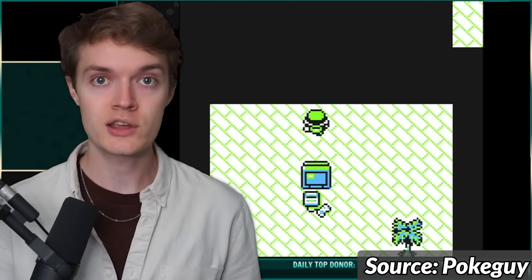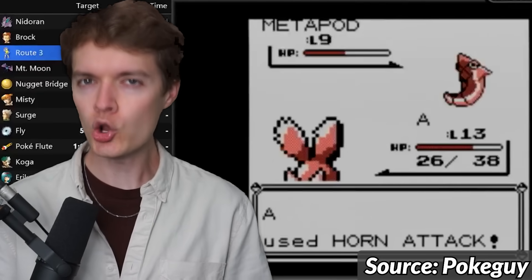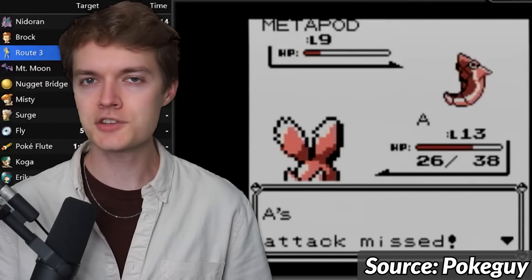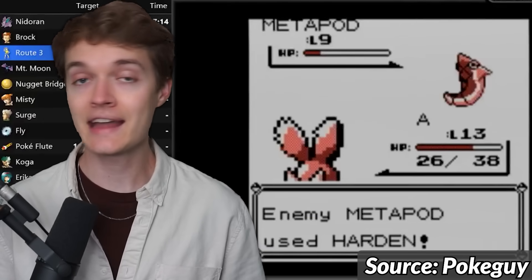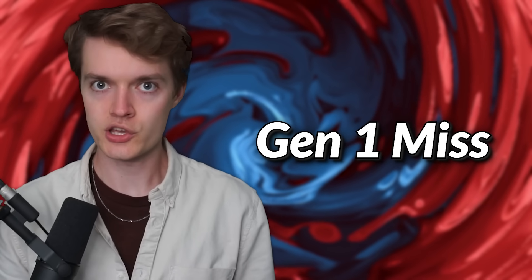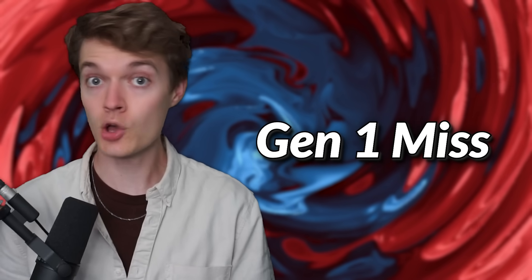The Generation 1 Pokemon games are no strangers to glitches. I mean, hell, you can beat Pokemon Yellow in a little over a minute. But one particular Gen 1 bug always catches my eye because it's so relatively innocuous, yet it causes such massive problems. Just one line of code is the difference between a critical in-battle function working properly and it completely falling apart. Of course, I'm talking about the Gen 1 miss.